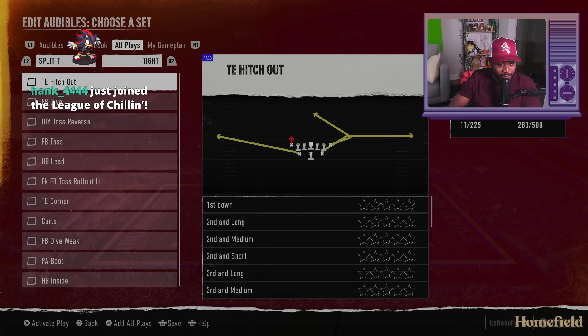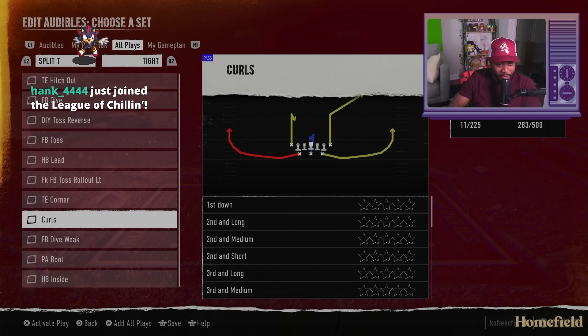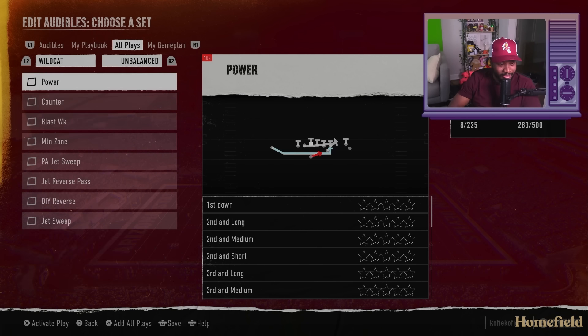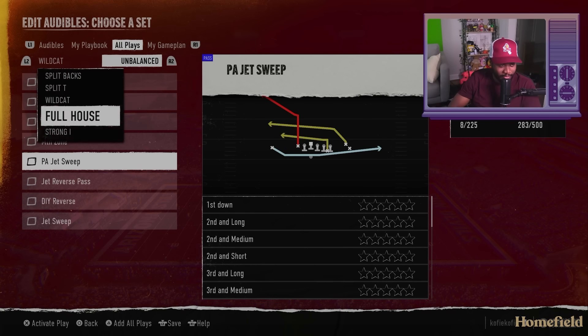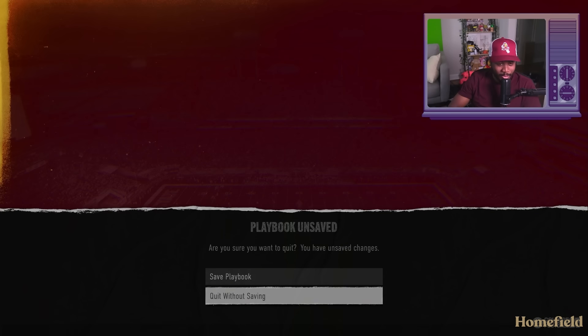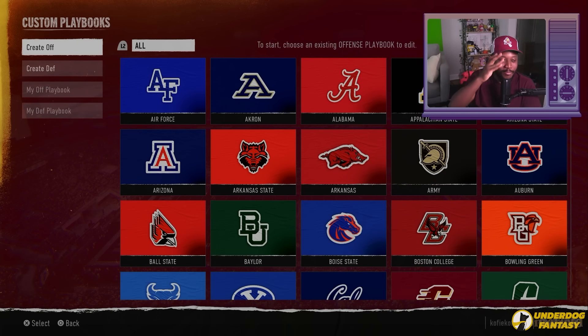There are some new formations in here that I'm looking forward to, and of course you got the wildcat and strong I as well. We're going to quit without saving — I don't want that to be my base playbook.